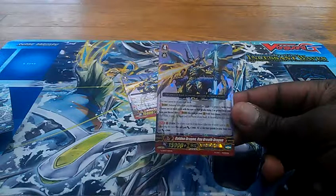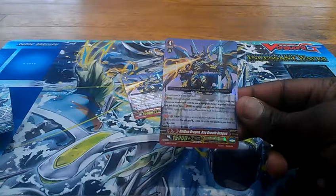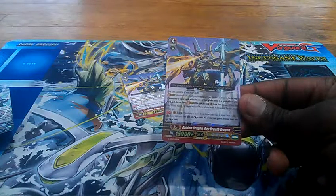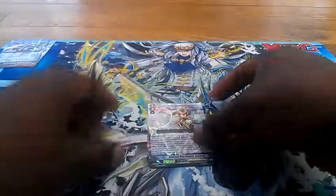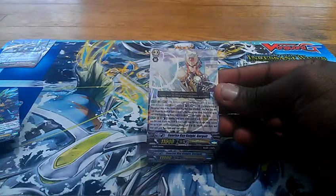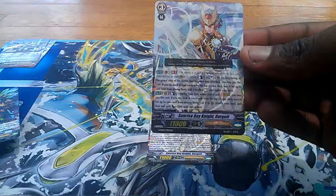Alright, so I guess we're going to start with the stride that comes with it. It is Golden Breath Ray Dragon. It has a continuous skill, which is Unite. This unit gets plus 5,000, and all of your rearguards in your front row get an extra 2,000. The Unite ability is basically when you call two or more rearguards from your deck — Unite is active.